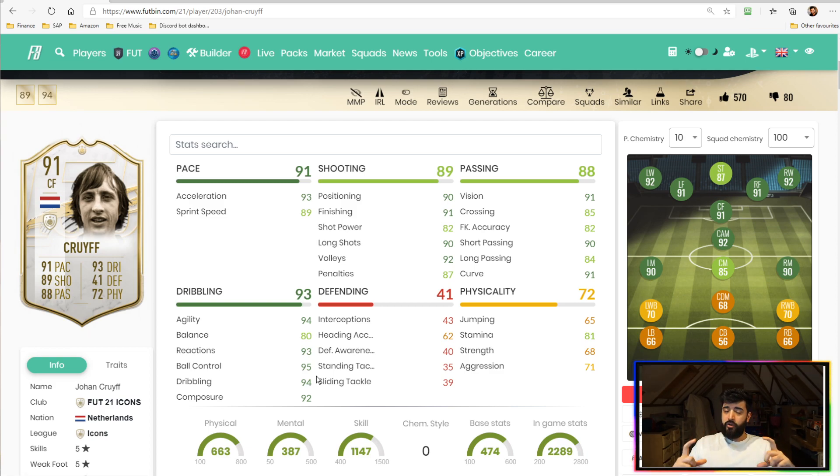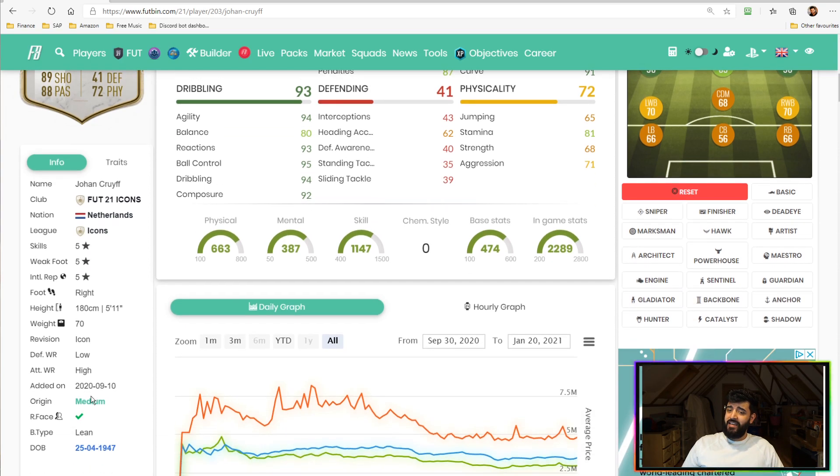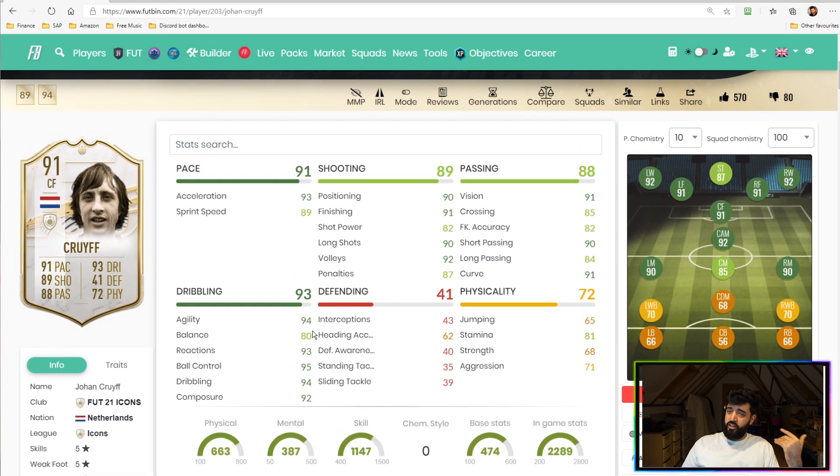A con of this card — and it depends on where you play him — is that I'd generally recommend playing Cruyff at the 10. However, if you play him out wide, his stamina is a bit of an issue. 81 stamina isn't enough for a wide player to get up and down that line. Cruyff also has a low defensive work rate and high attacking work rate. I'd definitely recommend playing him as a number 10 or striker. Do not play him out wide or deep in central midfield — keep him as far forward as possible.